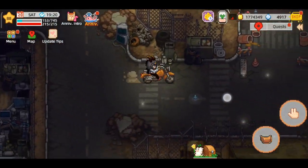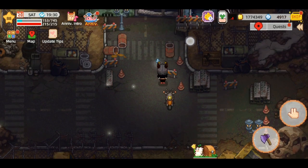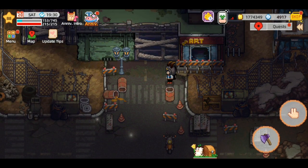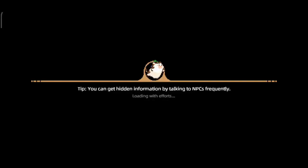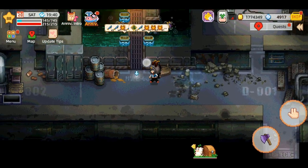Kita udah sampai. Disini guys, tempat abandoned factory ini bisa dibuka jika kalian sudah mempunyai kapak yang labelnya silver. Jadi kita buka - nah kita udah bisa masuk. Dan kita bisa lihat hasil dari fishing trip yang kemarin.